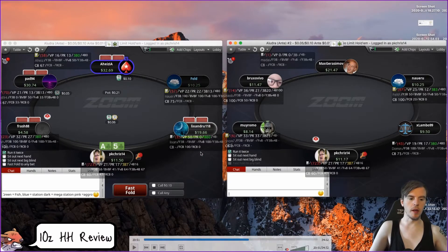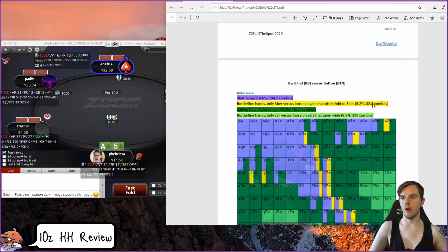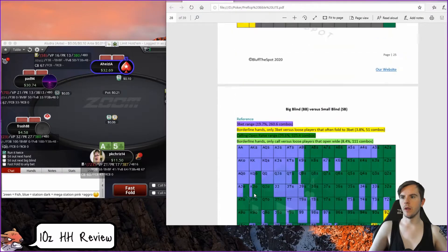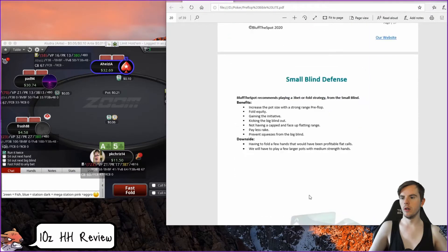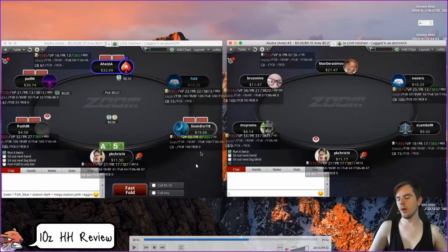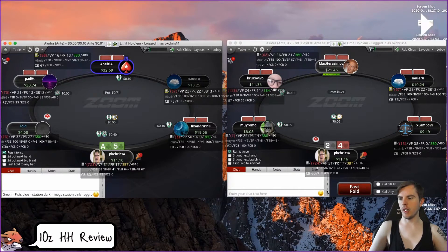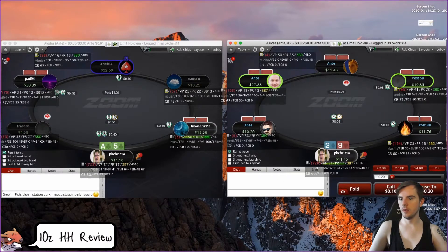King-three offsuit — we can raise blind-on-blind especially if we don't have much info, but it's pretty loose. We definitely want to iso here with ace-five suited against this guy who's probably a fun player and we're nice and deep.